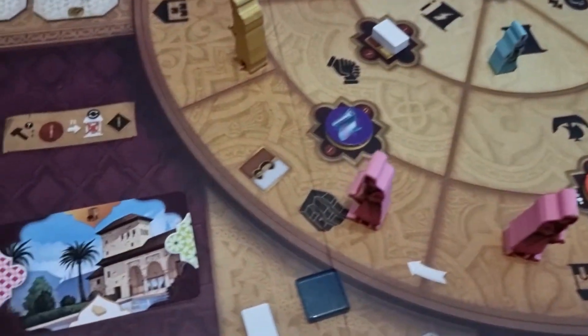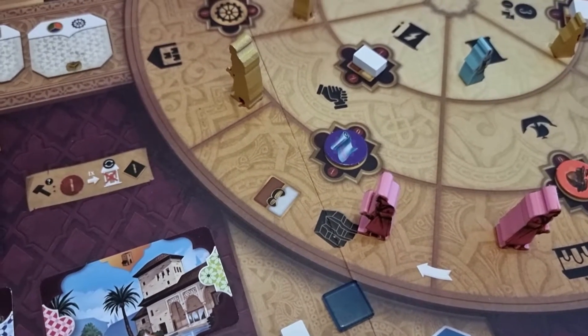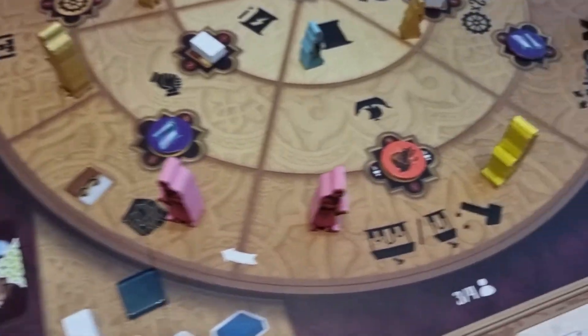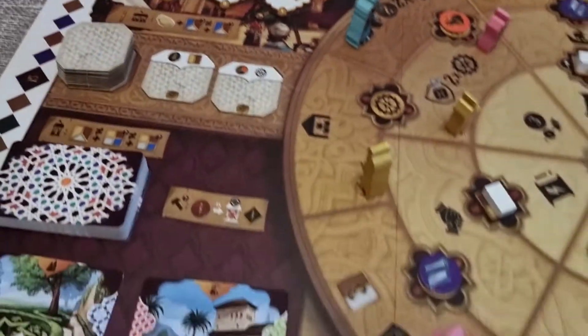This symbol here where the 3 is — that is a marble and wood action. You can take 3 marble or 3 wood or any combination. And those are the 3 main actions on the outer rondelle available to you.